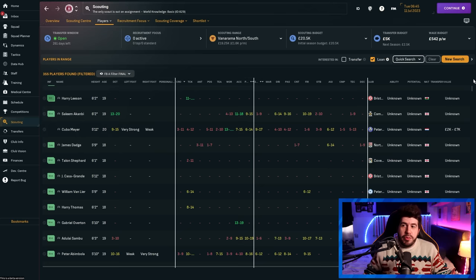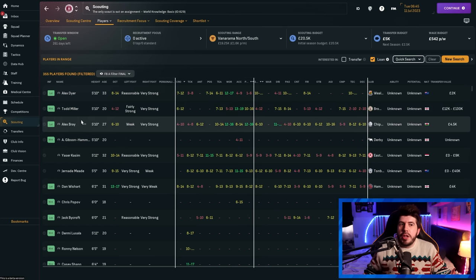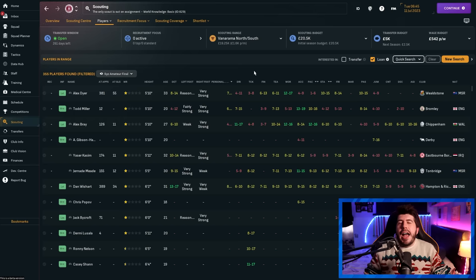Moving on to loans: at the lowest level they are absolutely imperative. One problem with FM is that when you try to approach a team to loan their player, they often demand a lot for the privilege. Obviously you can find players applicable for loan by going into the scouting centre and ticking loan. The issue is that many of these players will still command high loan fees even at the lowest levels. It definitely helps when the player is at least listed for loan, but it's not perfect when you're on a tight budget.